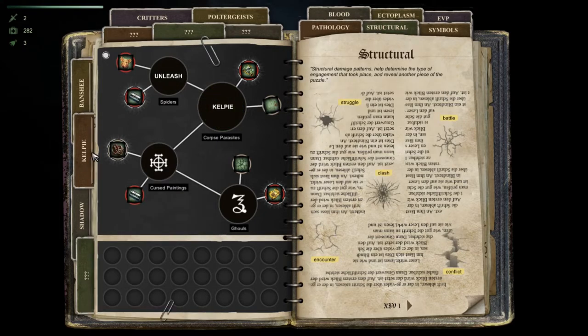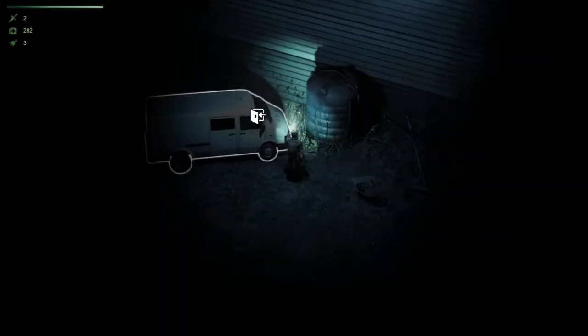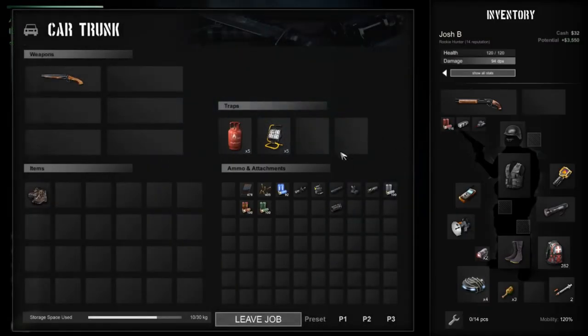Hello and welcome to a quick video in my quest to show off all three current boss fights in Hellsign, the supernatural RPG currently on Early Access. In this video, I was able to take on, I believe, the Kelpie.